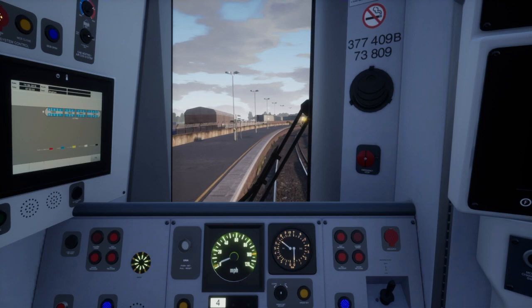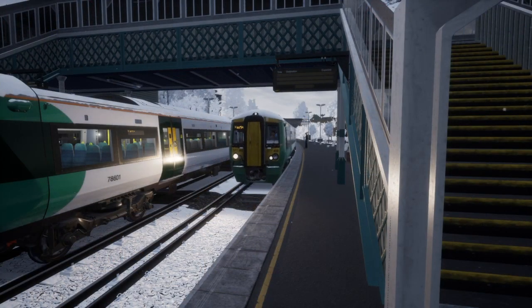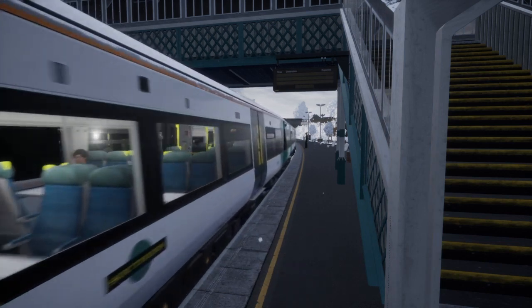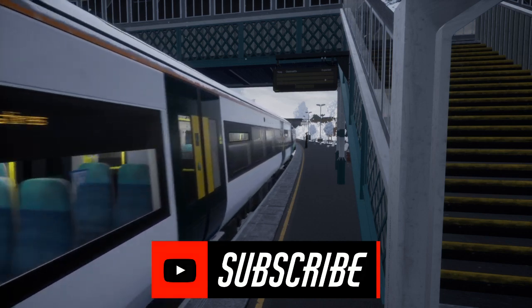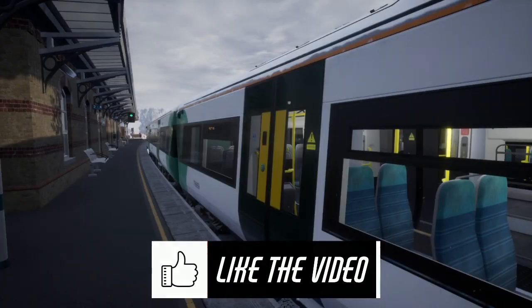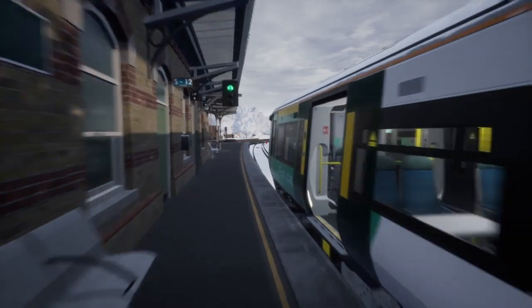I really hope one day we can see all of the Class 700s passing through Gatwick Airport Station, or multiple trains with different operator liveries seated in Brighton at once. This is a heavily requested route, and I hope DTG decides to create it soon. If you like this suggestion, give the video a thumbs up, and if you enjoy the content, consider subscribing. Peace.